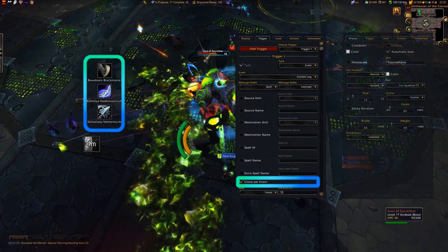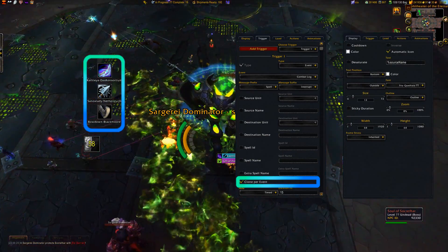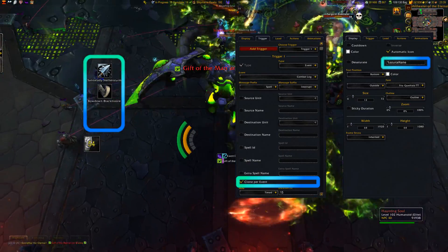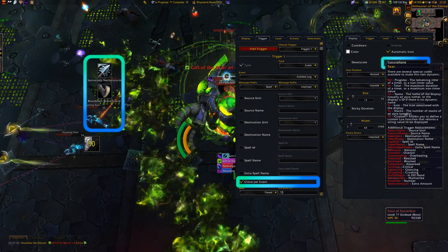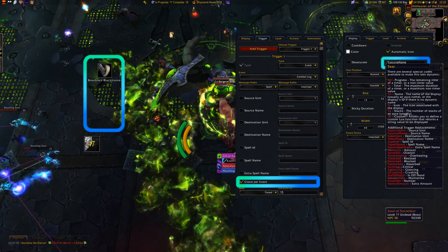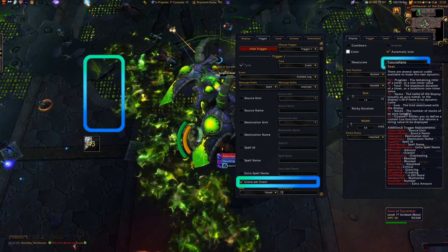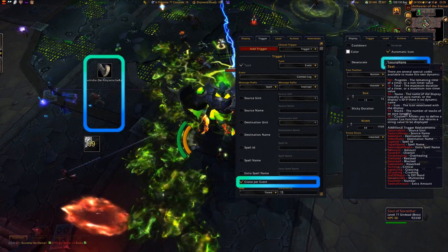The second feature this aura is using is new text replacements. %source name is now the source of those events. As you can see in the tooltip, there are lots of new text replacements. Those are trigger dependent. Other triggers, for example the aura triggers, also provide additional text replacements. You can now display the cast of buffs.